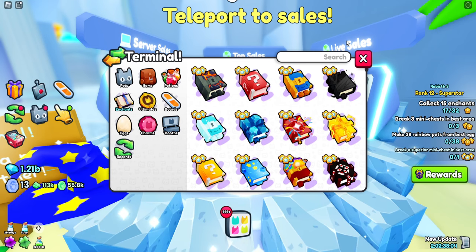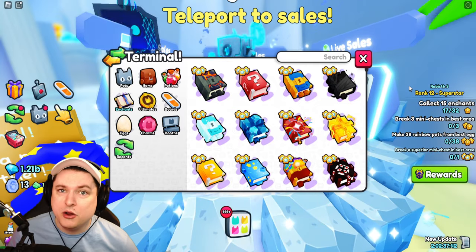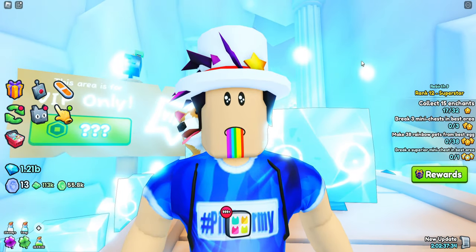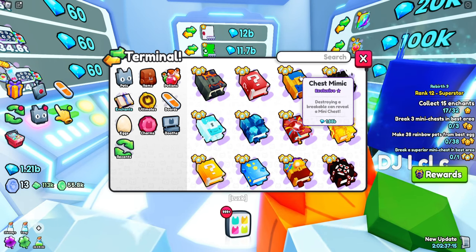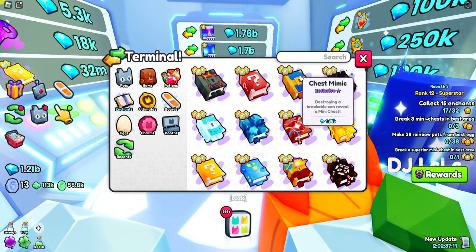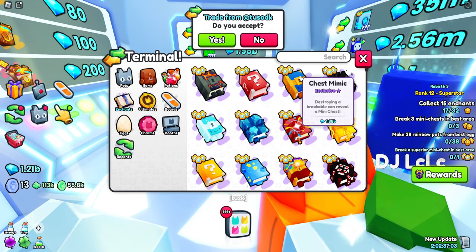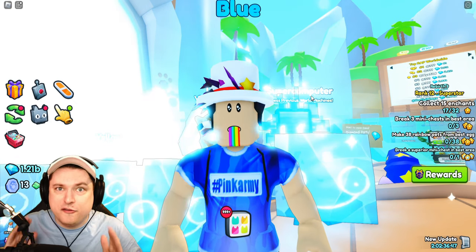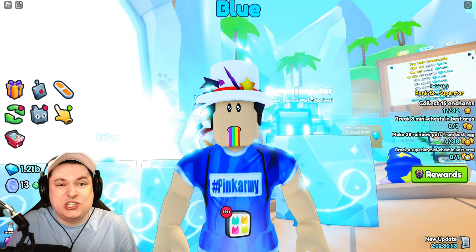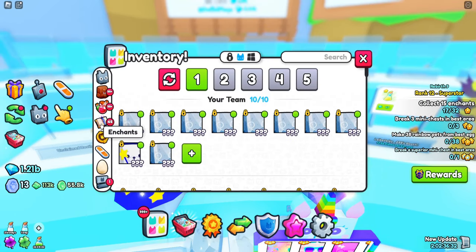I only bought one enchant when I played the game for the first time when it was released, and that enchant was the Chest Mimic. This Chest Mimic was worth like 20 million diamonds back then — it was okay, but not worth enough for me to get rid of it at the time. But right now, this enchant is worth a whopping 1.88 billion gems. It's because there's currently a bug with the last area — it doesn't drop Chest Mimic, so people need this book to progress their ranks, and a lot of high level players need it right now.